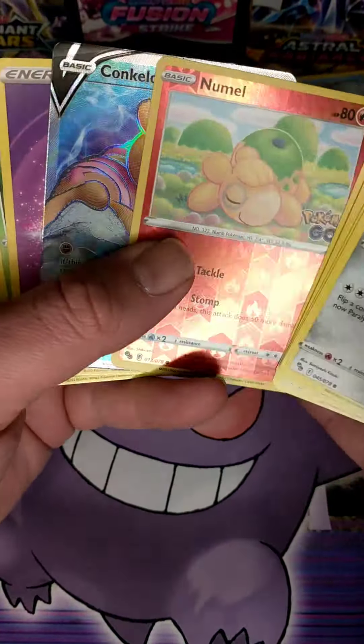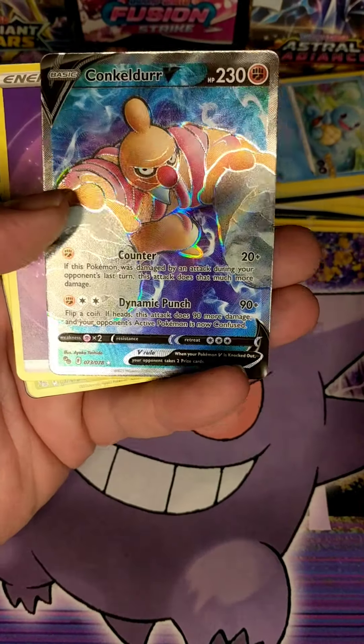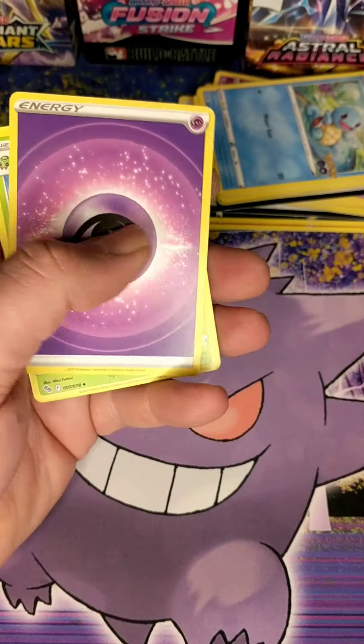Numel. Is it a Ditto? Nope. But we did get a Conkeldurr V Full Art, which I think I do need because I've got the Alt Art. Let's put that over here.